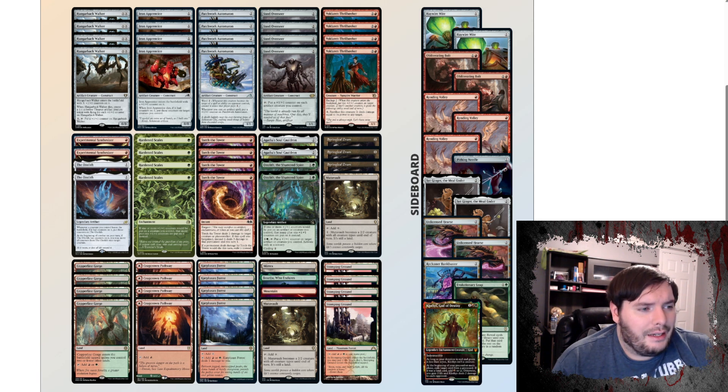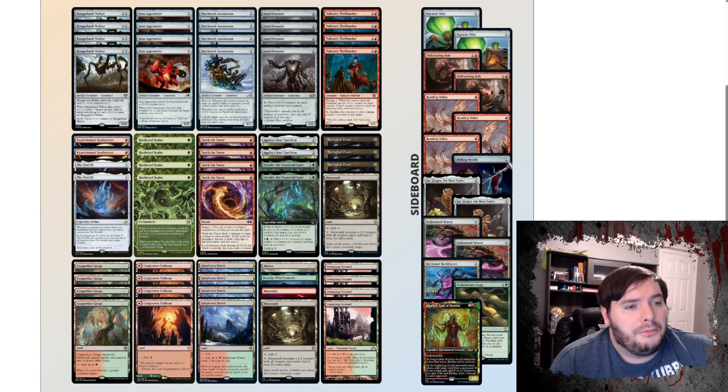We have Steel Overseer we could put underneath the Cauldron as well. Patchwork to help grow, Prentice is a nice one-drop. The Synthesizer is an interesting choice — maybe it should be minus the Synthesizer, up a Cauldron and up something else — but I'm intrigued to see how this deck actually plays. I might feature it relatively soon on the channel, just because I think this deck is honestly awesome.